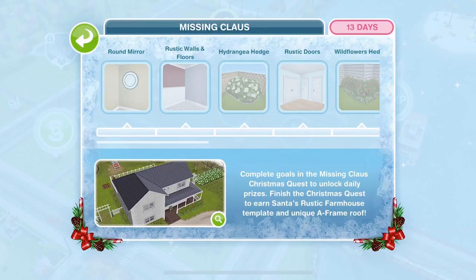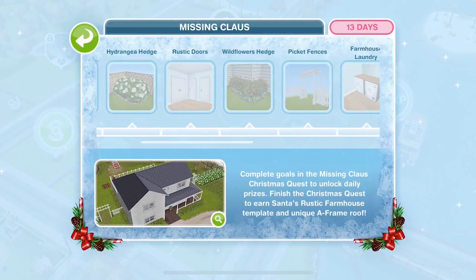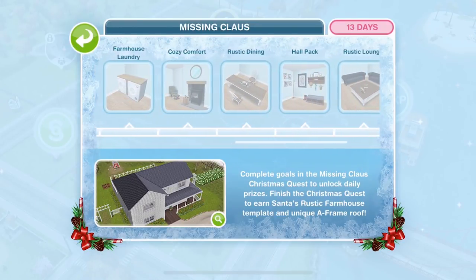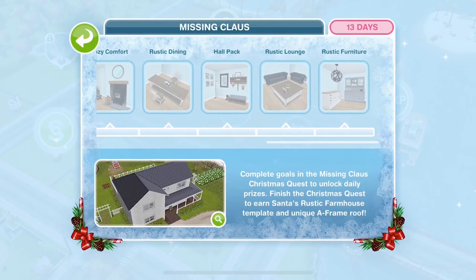You can see these prizes along the top. You will be able to unlock one a day. So you have the round mirror to start off with, the rustic walls and floors, hydrangea hedge, rustic doors, wildflowers hedge, picket fences, farmhouse laundry, cosy comfort, rustic dining, hall pack, rustic lounge and rustic furniture. So it's all very farmhouse themed.